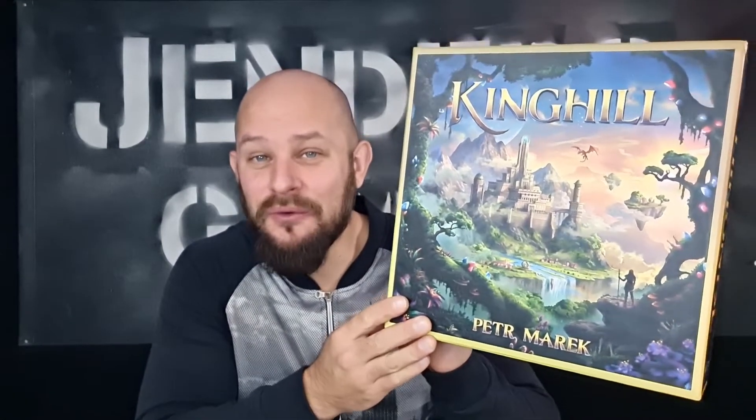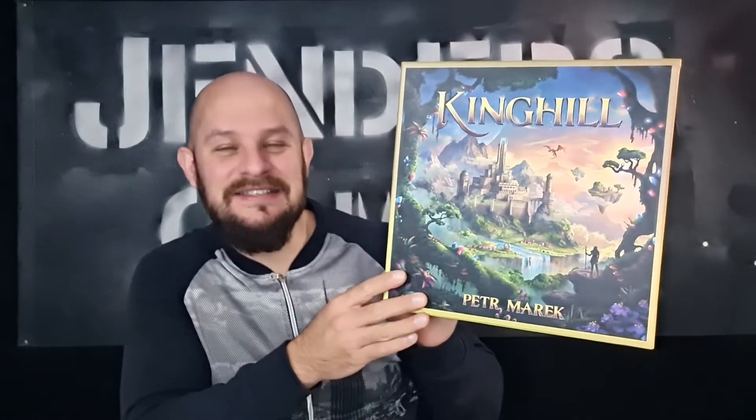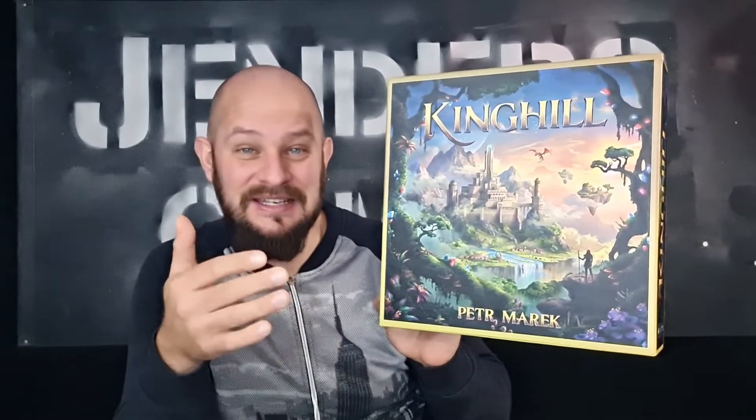So there you have it — that was King Hill. A two or one player game from 45 to 90 minutes of gameplay and there are a lot of options for you. You can battle, choose to build your castle, get products, train your men, attack — there are just so many things you can do in this game and I really liked it.